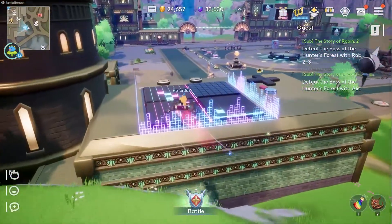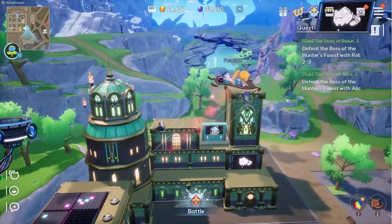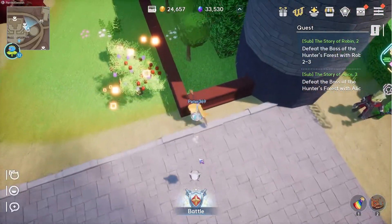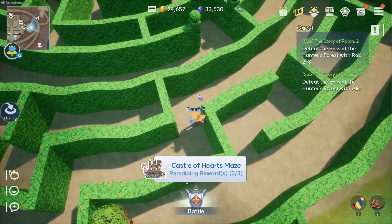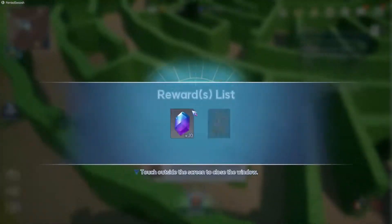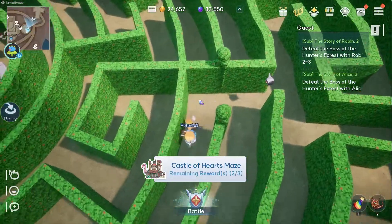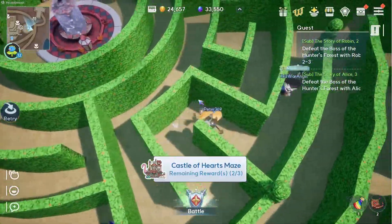In the beta they made mounts fairly accessible — I don't know how easy they'll be to get in the official release. You do have mounts that let you fly, which is pretty cool. The maze is where you collect gifts — you can only find three gifts per day. It's a maze where you try to find the gifts or reach the end line, and it's one of the primary places to find gifts for your pets.